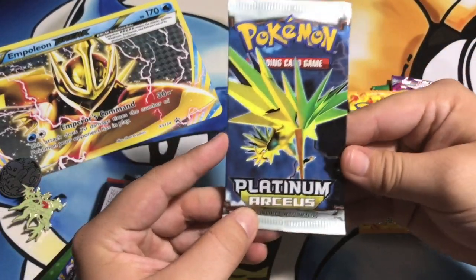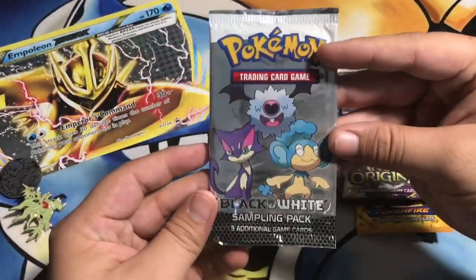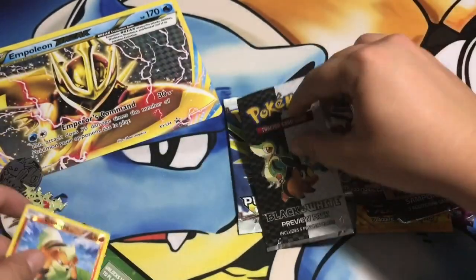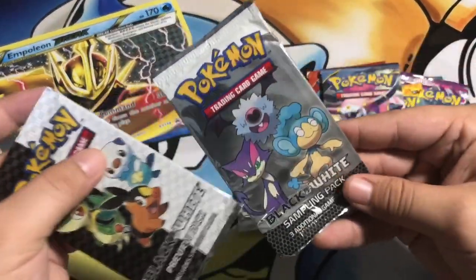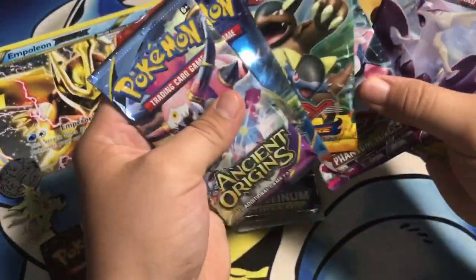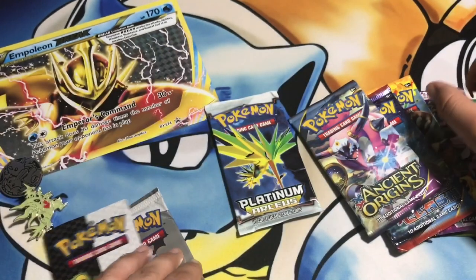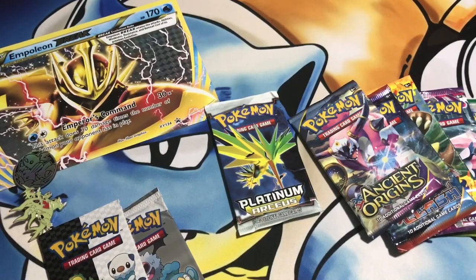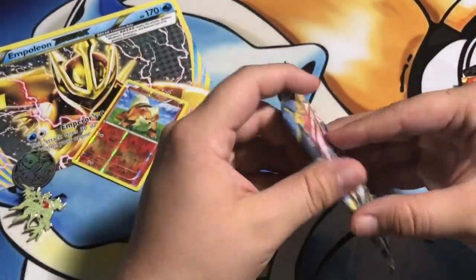There's our vintage pack - that is the Platinum Arceus, and then we have Primal Clash, Ancient Origins, a Black and White sample pack, a Groudon or Kyogre card, another Black and White preview pack, and the code card. We're not sure if they're sample or preview until we open them. Let's go ahead and check out what's in our X and Y packs first, then we'll get to the sample packs and everything else later.